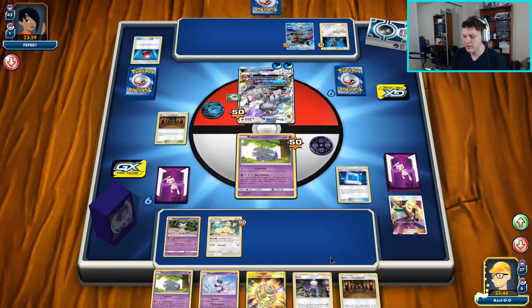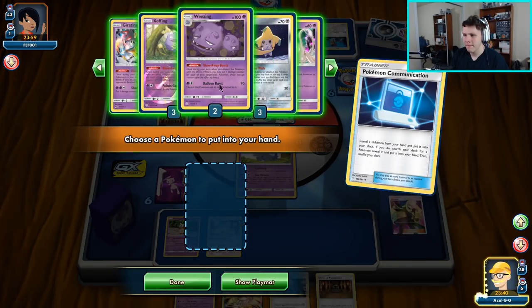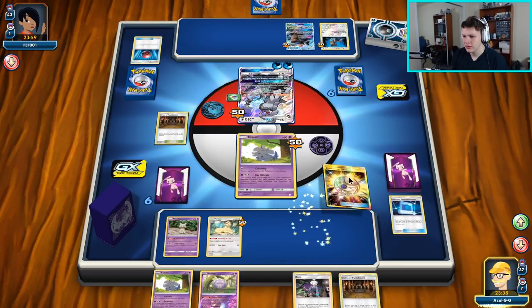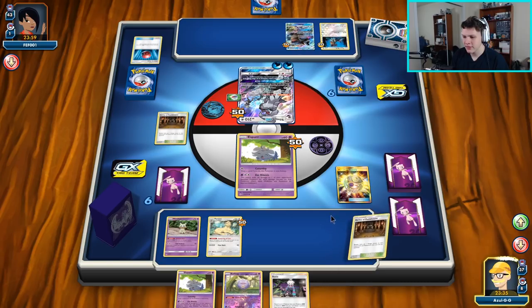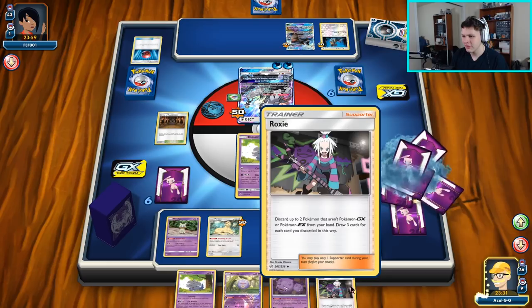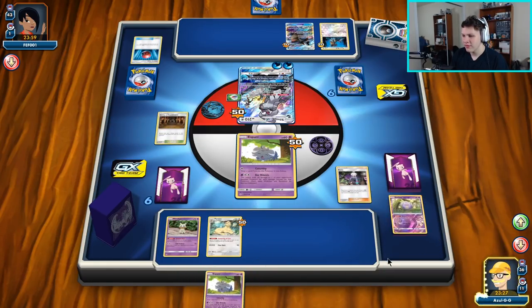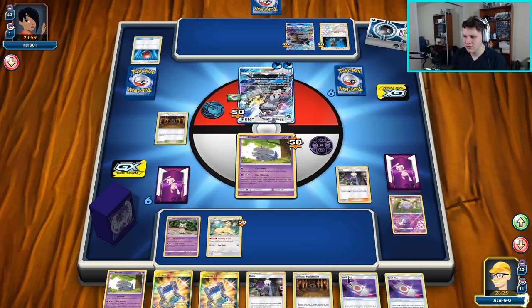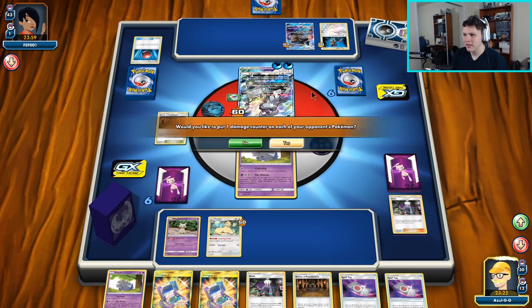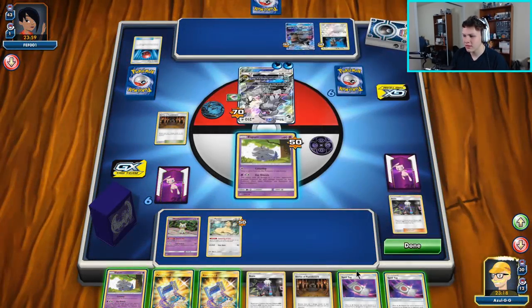I think I'm going to Calm Mind away the Meowstic. Treasure away the Shrine. Roxy — get rid of these two, hopefully find some good cards. Spell Tags are good, we have another Espurr combo. I think we're knocking this thing out — but it takes reduced to 30, so we're not quite going to knock it out. We got pretty close.